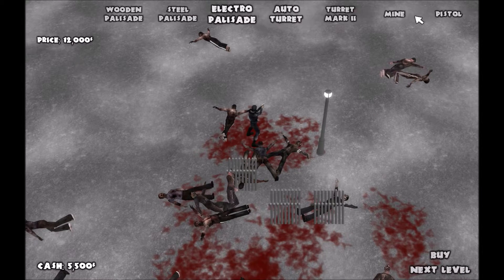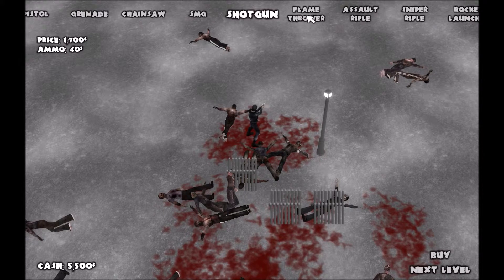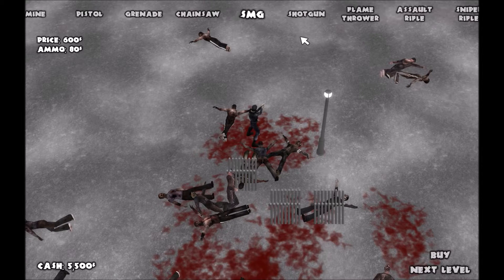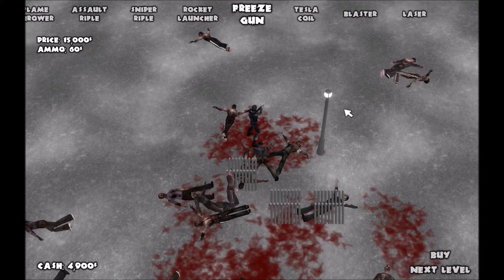We'll buy another gun — let's try the assault rifle. Five fifty... seven grand, of course we can't afford that. Let's try the SMG then, that's cheap. There are also turrets you can buy and set different guns on them. You buy ammo for them and they shoot for you — it's a really nice setup.